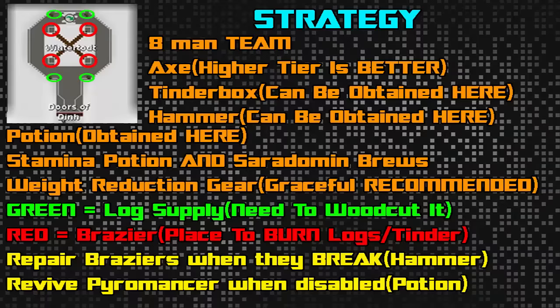I've listed on screen with green circles where the logs are that you will be cutting and where the braziers are where you will be Firemaking. There are 4 places to cut logs and 4 braziers right next to them. The best strategy is to start at the northeast corner and work your way clockwise, lighting the braziers together, as this will give you 100 points to start. After that, all of you would go into separate corners — 2 in each minimum — and basically chop logs, light braziers, and whenever they break or burn out, relight and fix them.